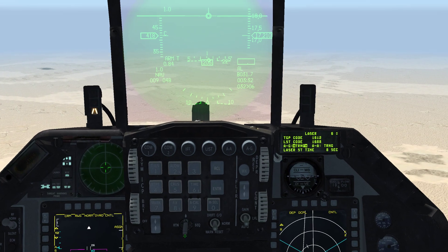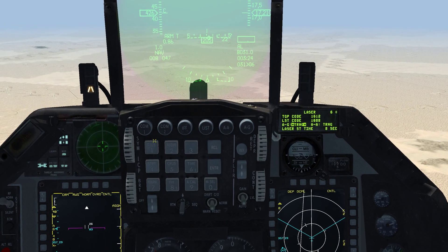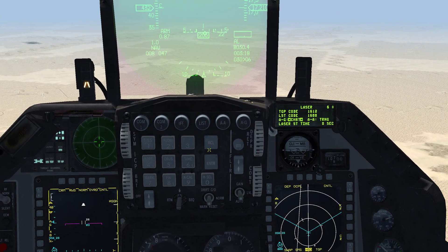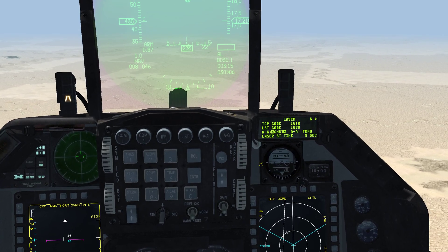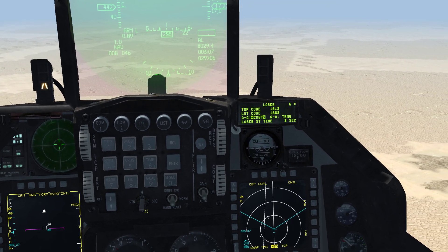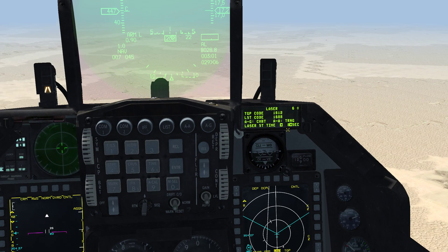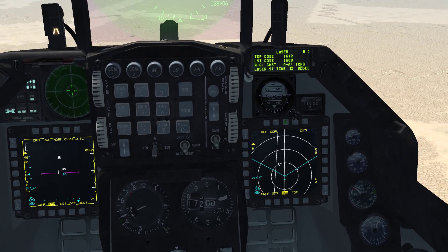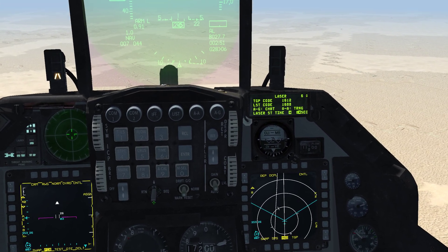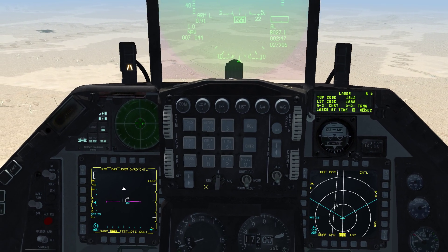In order to use the laser you have to put it into combat mode. Right now it says TRNG — training — which means the laser won't work. We can press any key from one through nine on the ICP; we'll use five to switch it over. You can see it's flashing CMBT — it's in combat mode now. We could also hit dauber down one more time to see the laser start time, which is when the laser turns on before impact — currently set to eight seconds before impact. We'll leave that as is, then hit return on dauber to go back to the default page.